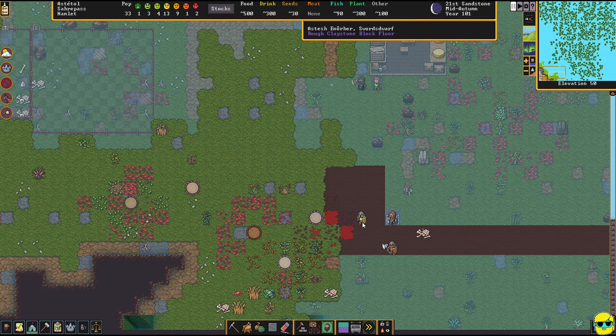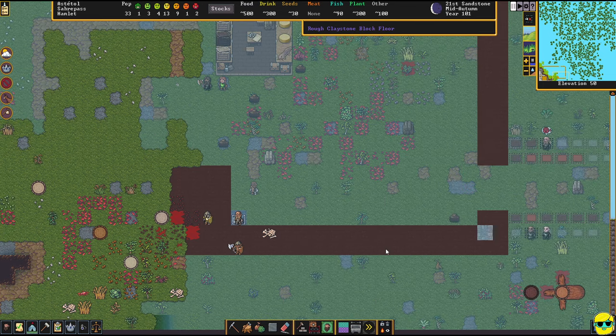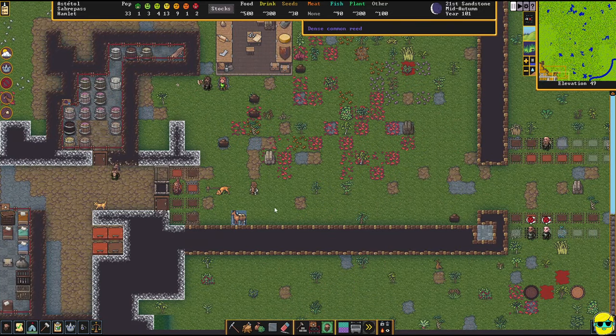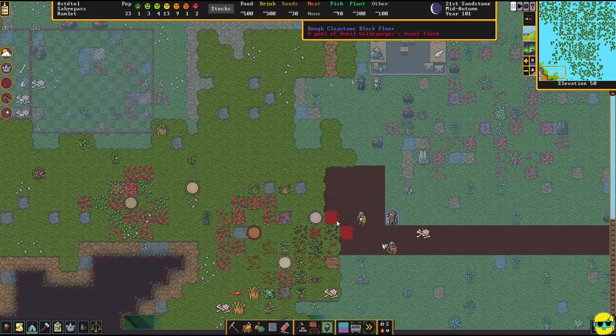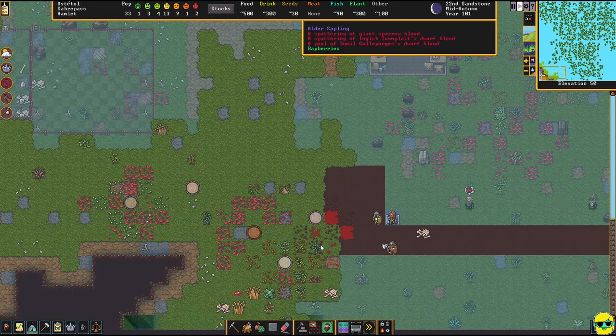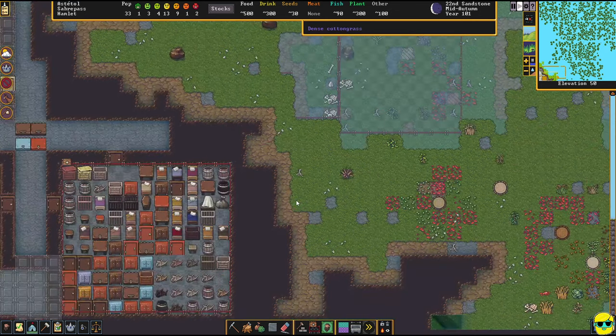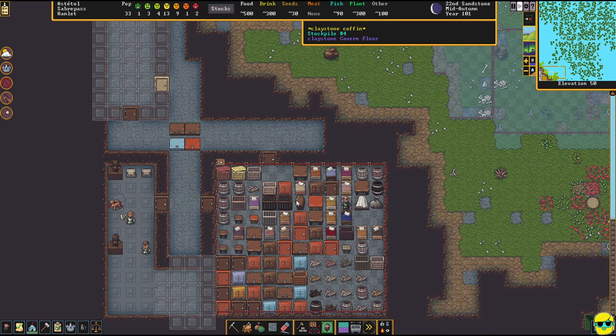Look at this — you see these sword dwarves? These are from the caravan. Luckily, while the caravan is here, they're up there fighting off any mean birds that are attacking our people. If we could kill the bird population before it becomes more serious, that would be fantastic.